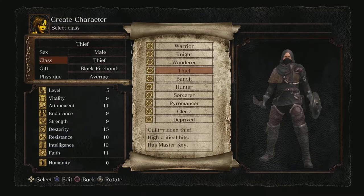The Thief almost has the stats of a spellcasting hybrid. With one more point into faith, you can cast the Heal miracle early on — I showed you how to get that in the video covering the Knight. And with 12 intelligence, that's more than enough to cast Soul Arrow early on in the game. So I'm not going to go over all that again; instead I'm going to show you how to utilize the Thief's core strengths and what his starting weapon can do.